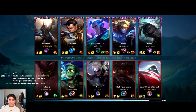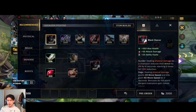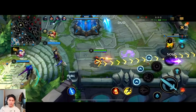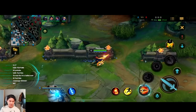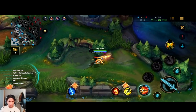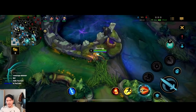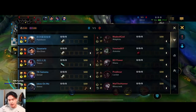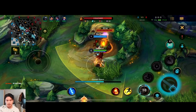Okay boys, Pantheon top lane against Malphite. I'm going to show you how to play the laning phase and team fights. I already explained the best item build. Since we're all AD it's recommended to go for armor penetration pretty early — Black Cleaver is a great armor penetration item. The enemies have Malphite who can stack armor, so I'd recommend getting armor penetration via Mortal Reminder or Serylda's fairly early.